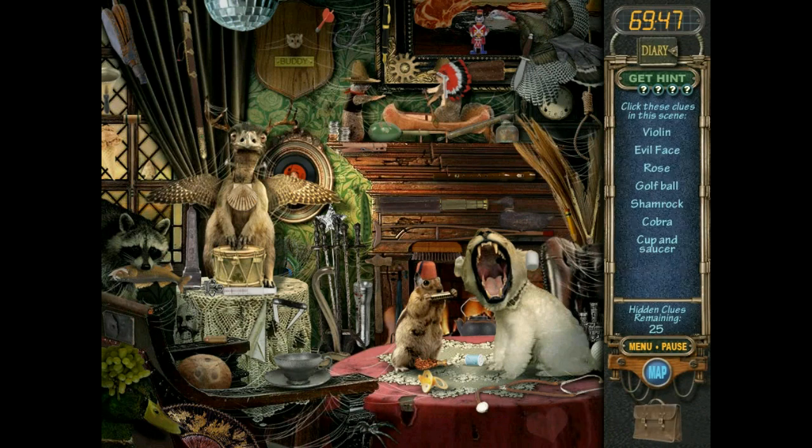Violin, evil face — what the hell does evil face mean? This guy, this screaming monster here? No. Cup and saucer could not be more central to the frame. Violin, golf ball, rose. Golf ball, shamrock, cobra. Okay, shamrock, cobra — violin, which I thought was going to be a lot easier to find... it was next to the squirrel. Evil face, rose, shamrock, cobra — the shamrock will probably be somewhere green, so let's quickly scan the green areas. Apparently it wasn't.